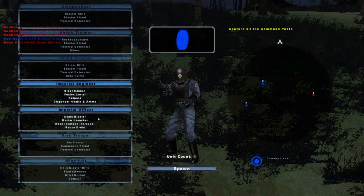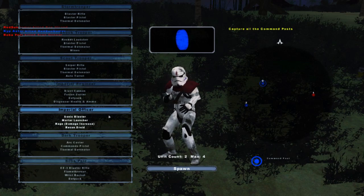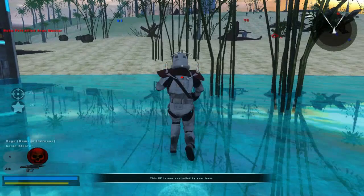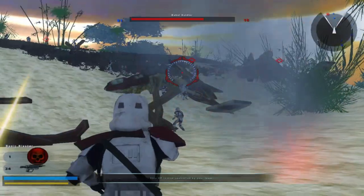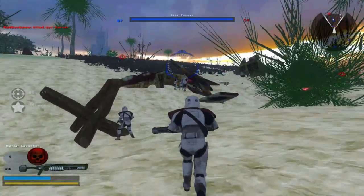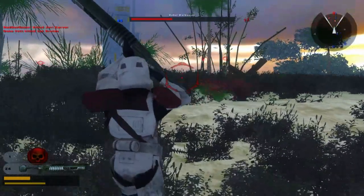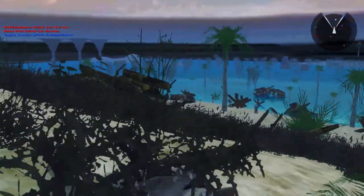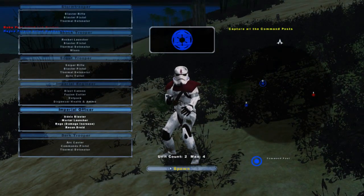We're gonna skip the engineer. There's the jump trooper of course. Actually before that we'll be the officer. This is the imperial remnant stormtrooper from Elite Squadron, or Battlefront 3 — it's pretty cool. I like the idea of these stormtroopers, they're pretty nice and unique. Fun fact: these guys are actually wearing bits and pieces of clone armor from the Clone Wars lore, and I think that's pretty cool.